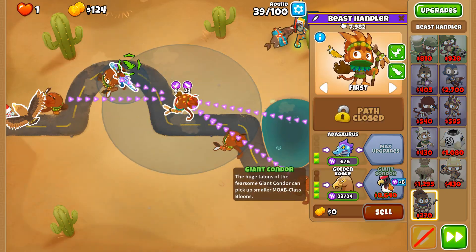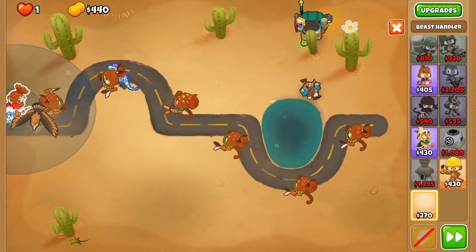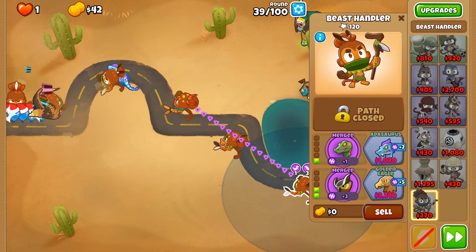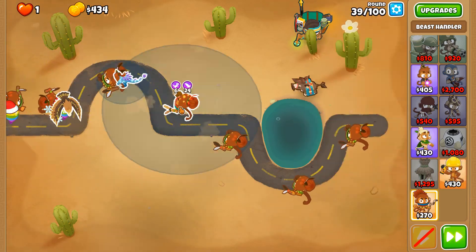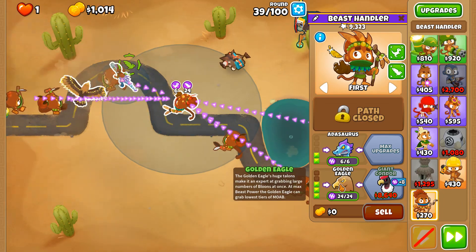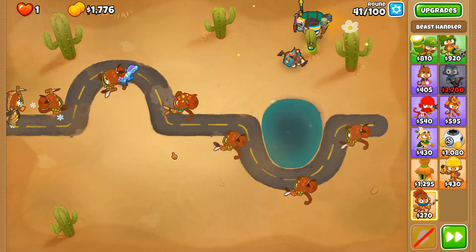We're one power away, so let's place down another Beast Handler and merge it, getting a Max Powered one. If it's not Max Powered, it won't be able to grab the MOAB itself and keep it in that spot. Next objective is going to be a Giant Condor.